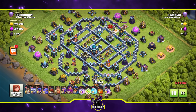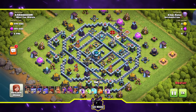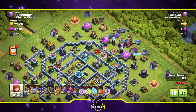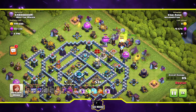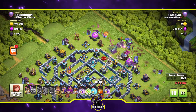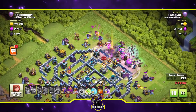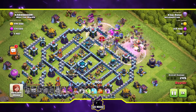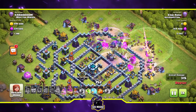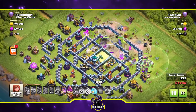Through the clouds we appear — let's have a look at our first attacker. We've got some yetis, witches, and bowlers. Looks like a pretty powerful attack strategy. This was filmed just before the dune update, so you're not going to see any of the new super troops or new hero levels. There's been a breach in the walls and they're going into the base.